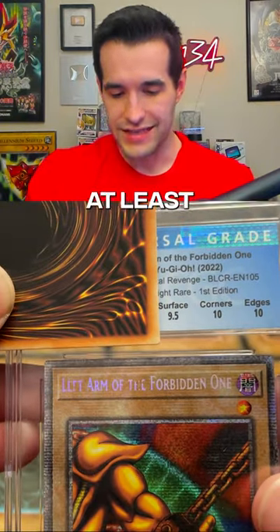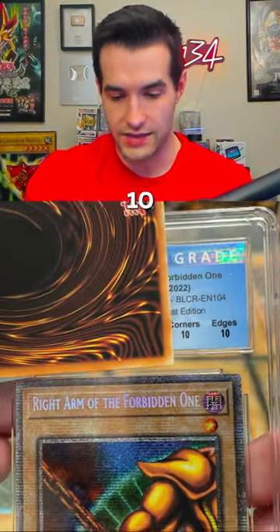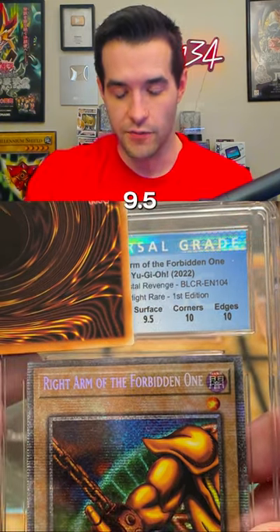That's not bad, 9.5. Come on, at least give us a 9 — come on, 9! Yes, alright! First grade: we have a 10 on edges, 10 on corners, we did get a 9.5 again so we didn't beat it.